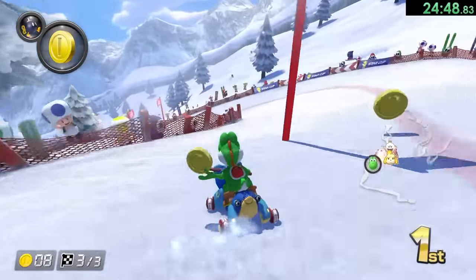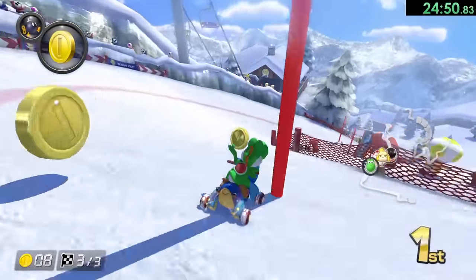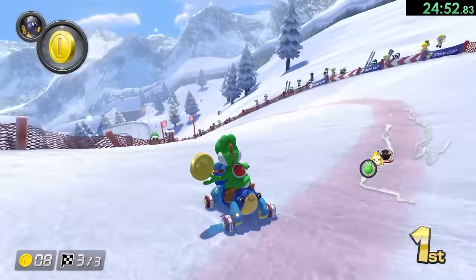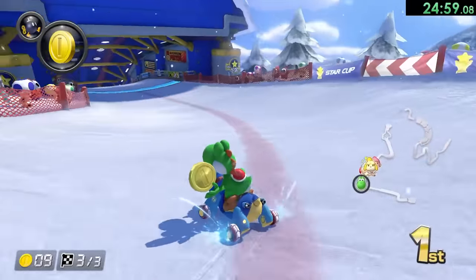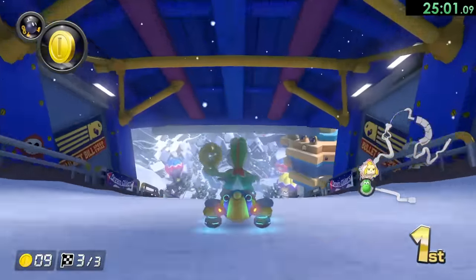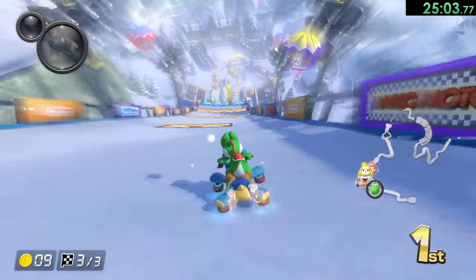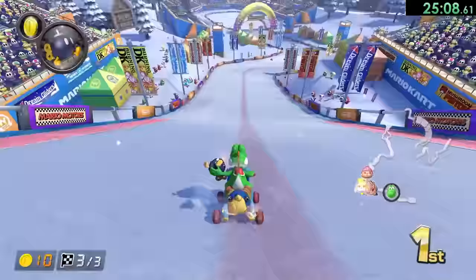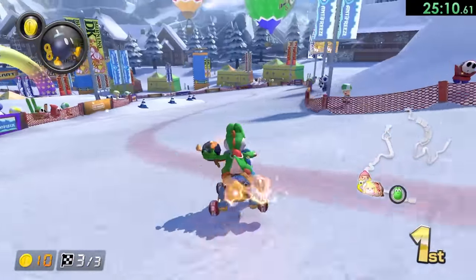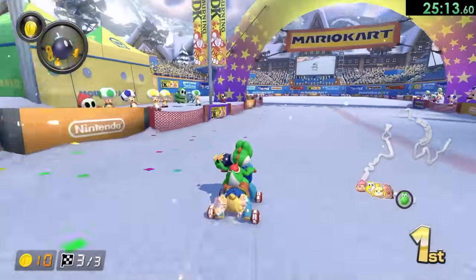Now we're on the third lap, we just have to make it through this alpine skiing. I have a bomb — the bomb is probably the worst defensive item to have just because if you're going a little bit too slow and an item hits you while you have your bomb out, then you're also going to get hit by the bomb. I would not be surprised if that happens to me once or twice in this video. But I mean, at least it is a defensive item, and since we are in 200cc it usually shouldn't be a problem.